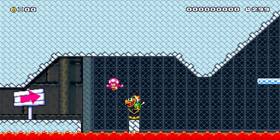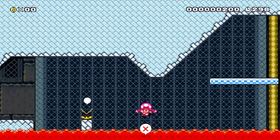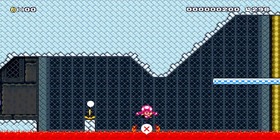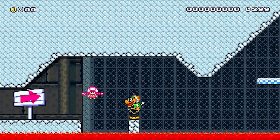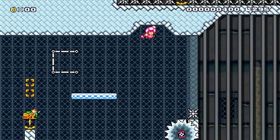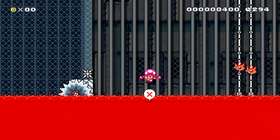The first creator is ZZZNV, who makes difficult, Kaizo-ish levels. The first one is certainly a Kaizo level. This first trick is a Mecha Koopa Surf — a pretty difficult trick. It's very hard to land on the Mecha Koopa in the exact right fashion to get him to bounce.